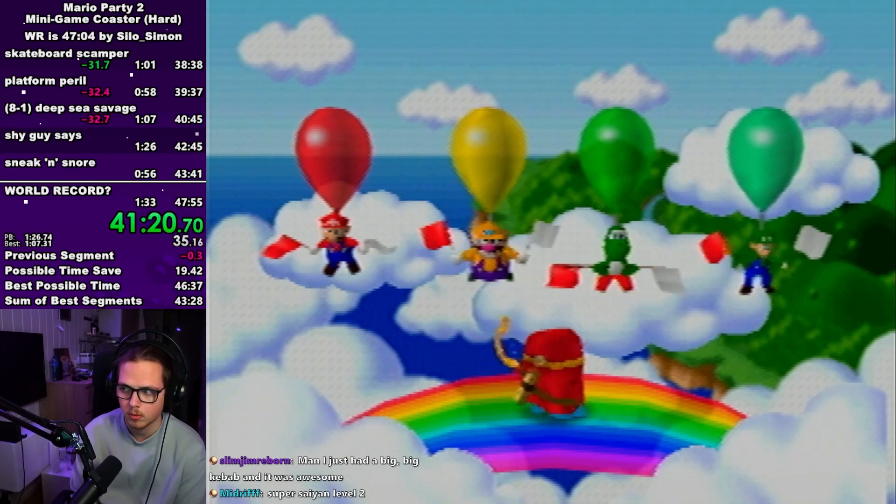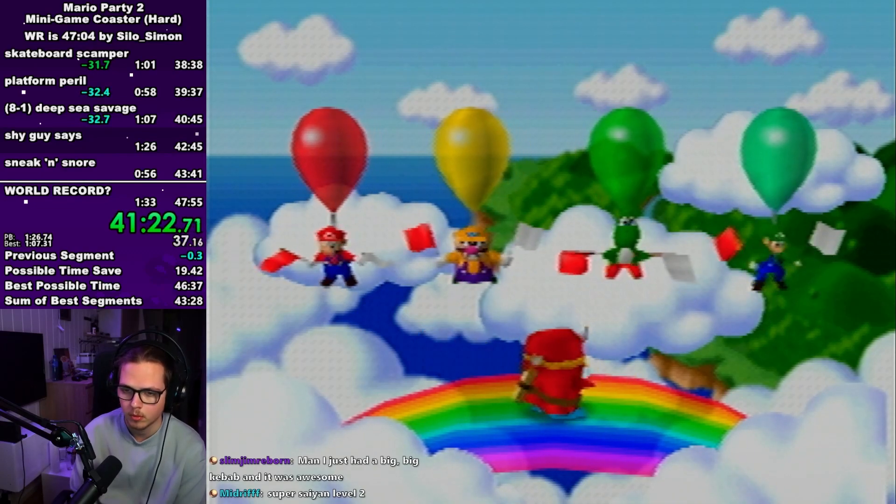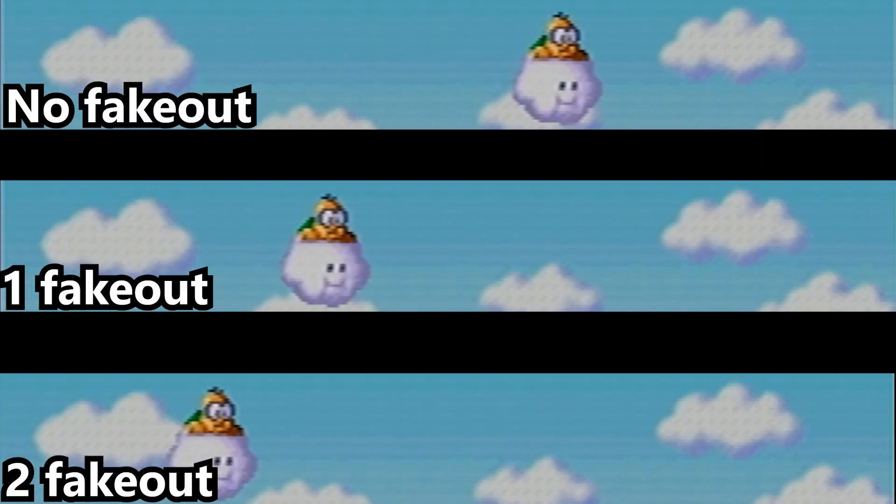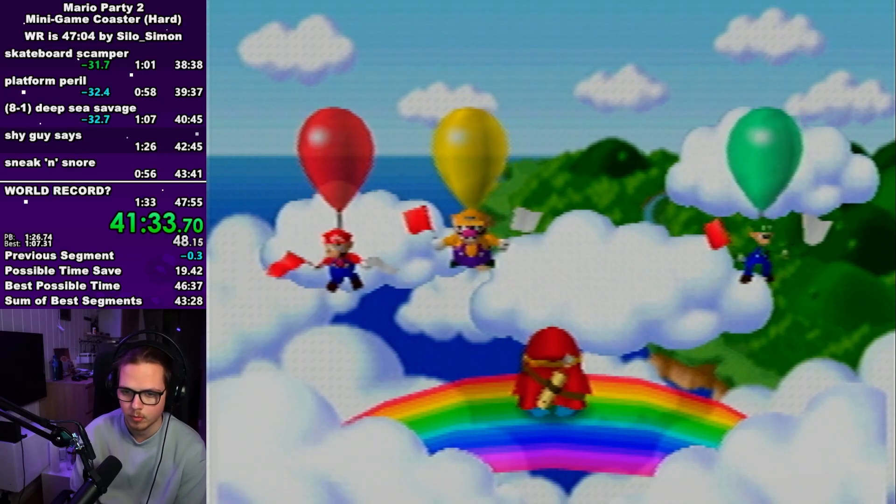In shy guy says you can either do a no fake out, one fake out, or two fake outs. The way you tell is just by watching how fast Lakitu is moving — if he's moving really fast it's going to be no fake out, if he's moving a bit slow it's going to be one fake out, and if he's moving really slow it's going to be a double fake out.